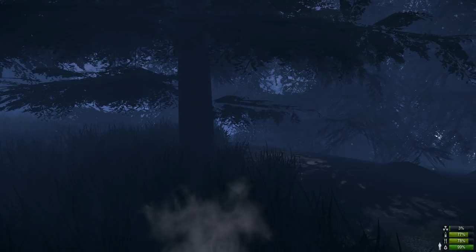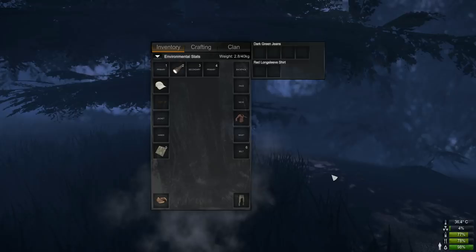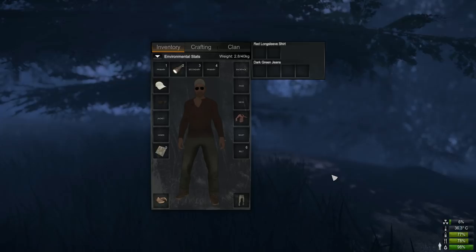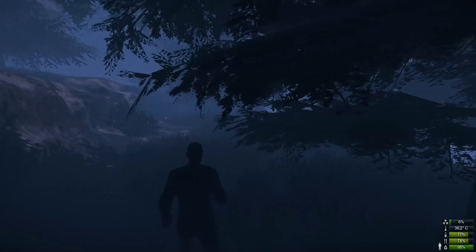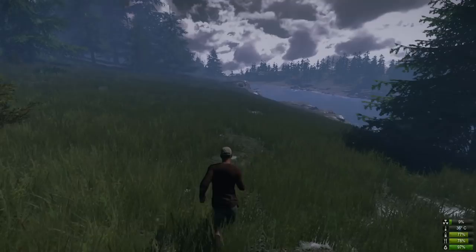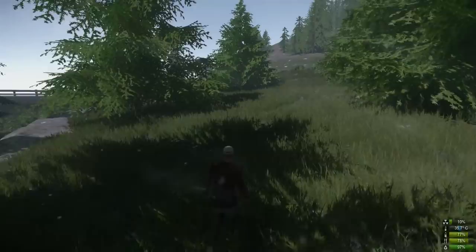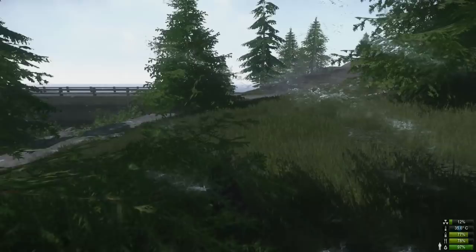We've just spawned into the server and we're very unlucky to start in a nuclear flash freeze. There are two very dangerous storms in Miscreated: a nuclear flash freeze, which you can see is raising my radiation and lowering my body temperature, and a radiation storm. Luckily we're hitting the end of this nuclear winter storm, so the radiation isn't affecting our sight too badly, and we can get started.